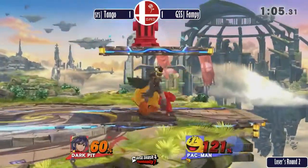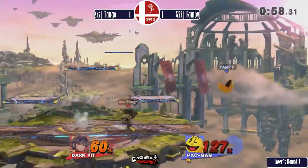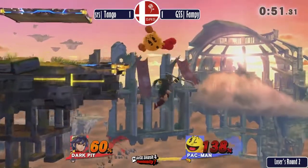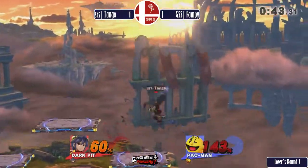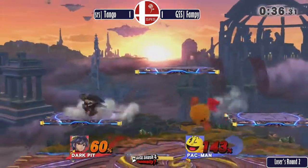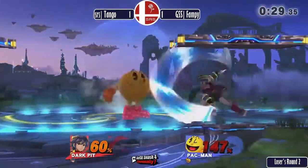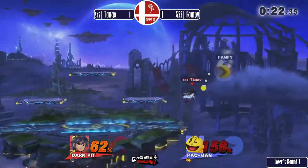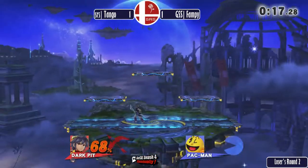Throwing some fruit, doing Pac-Man things. Gotta get the fire hydrant off. Oh, we saved him! Tango tips fate, man. Back air will connect out of a ledge trump. Fam seems to be giving up on that patience advantage he had. Down throw — forward throw is not gonna do it. Game three goes out to Tango.